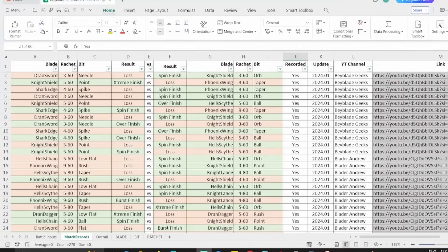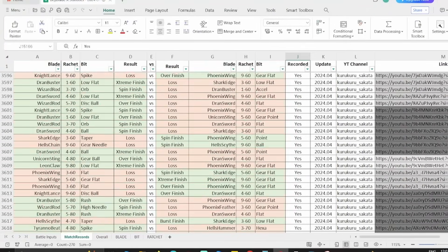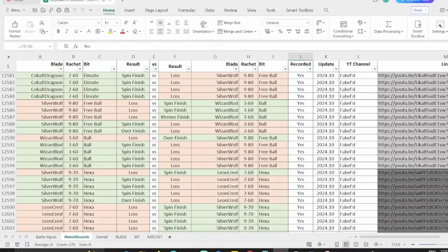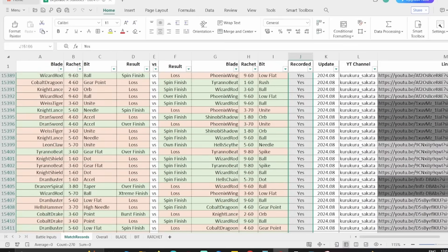I have gathered over 15,000 battles for this edition of Statistics and Analytics, which equates to over 30,000 combos overall. The data gathered here came from all over the world, and if you are curious about my sources, links are in the video description for your reference.